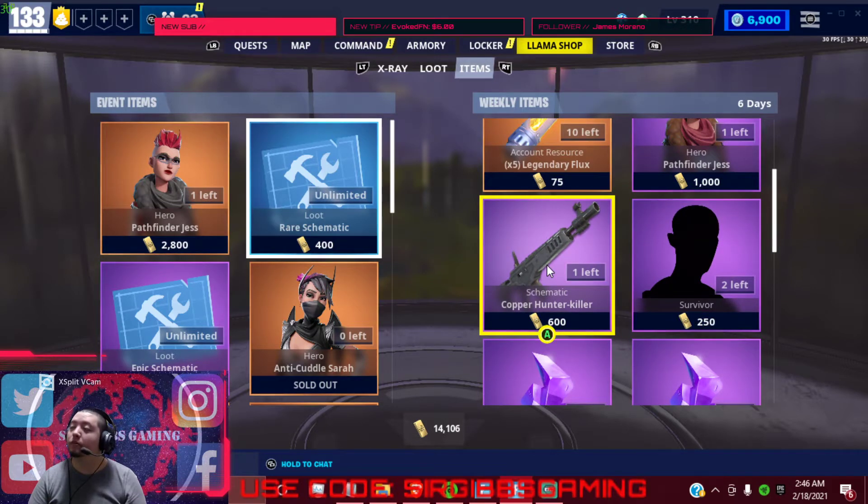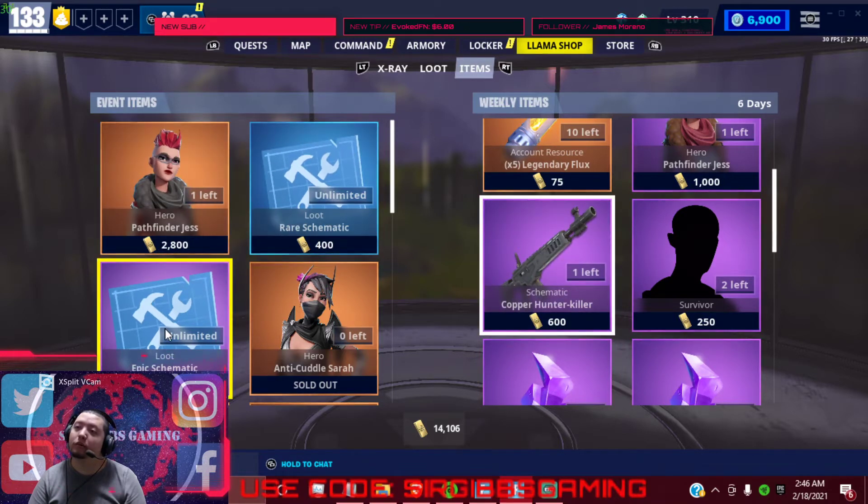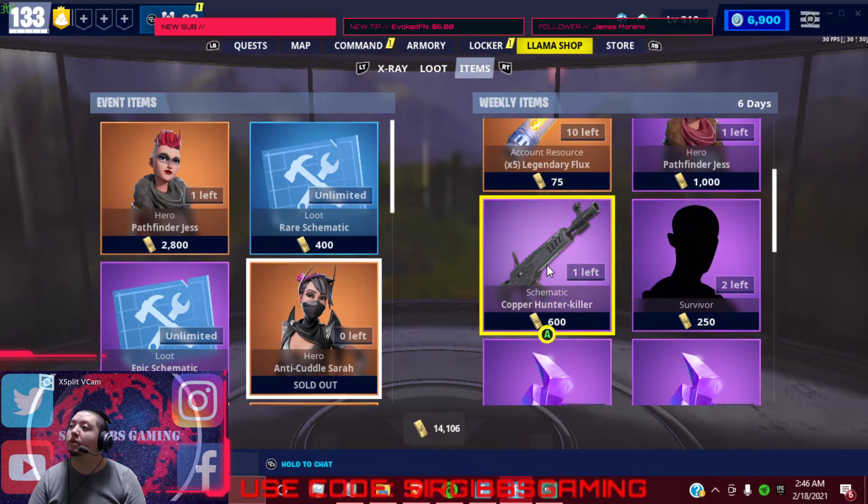That's the one thing I forgot to mention — the new roll system that they had. If you have a lot of old schematics, you can't get the new ones unless you get more schematics or spend a few bucks to buy stuff in the item shop. Or you can buy these random epic ones for a thousand gold and you might get a better perk weapon — you never know, if you have a lot of gold you're willing to waste.